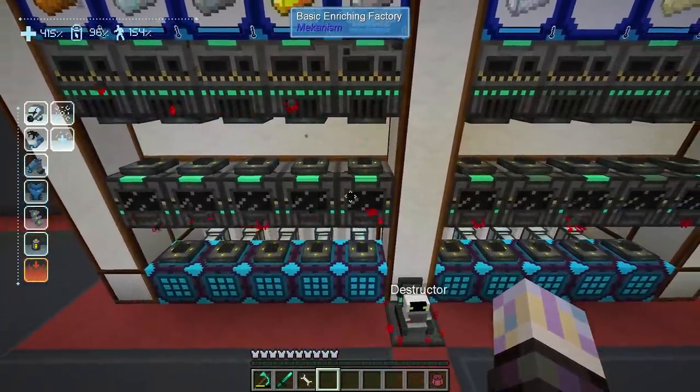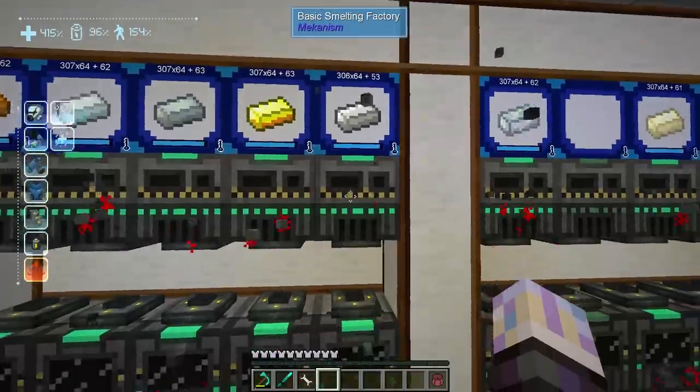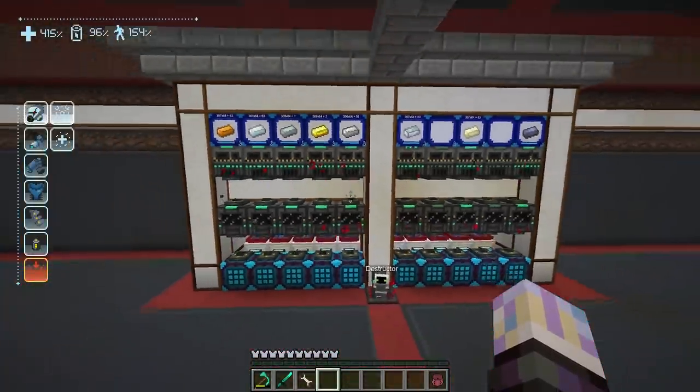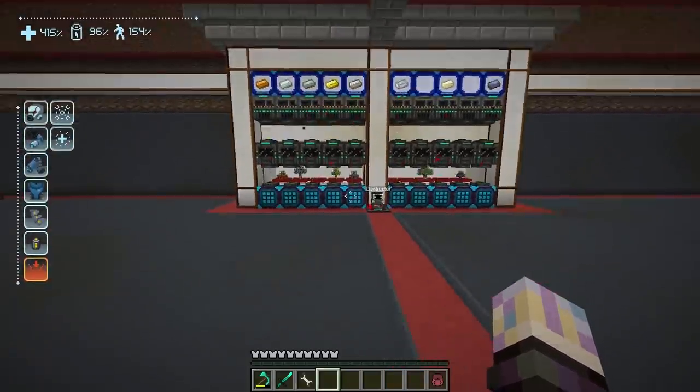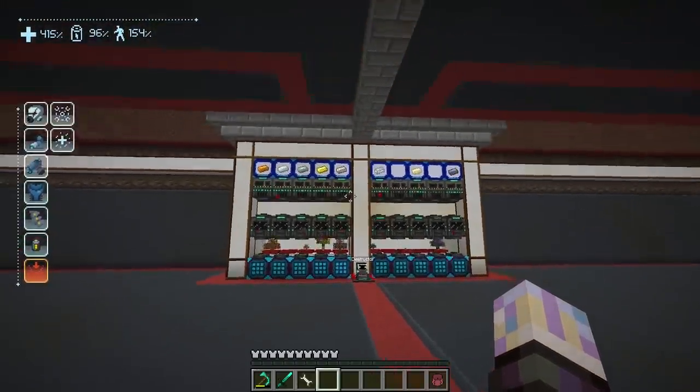I got like four comments in the last video about why I didn't take the enriching factories and put them directly touching the smelting factories and auto-eject. The only answer to that is aesthetics — I just wanted it to look like this. It's like a wall of machines with particles shooting upwards with the trees. It just looks good. That's the only reason.